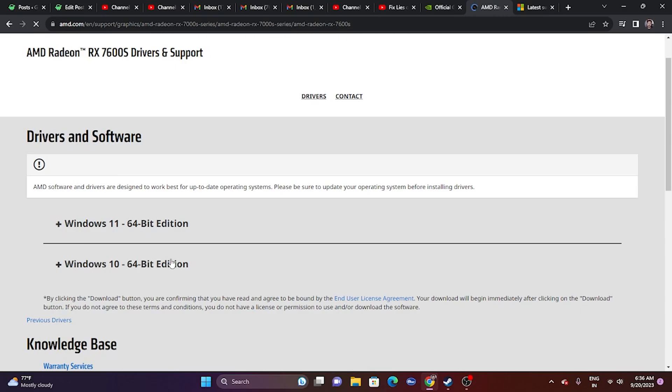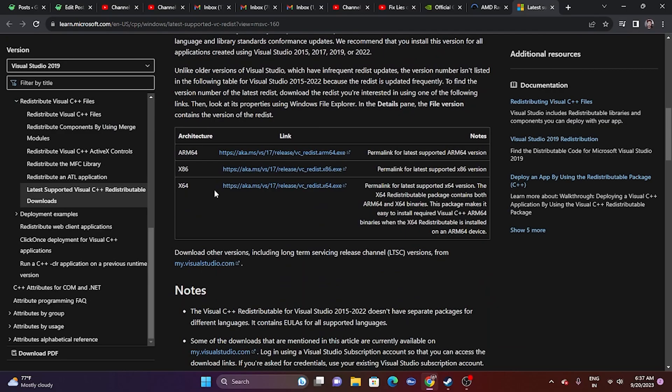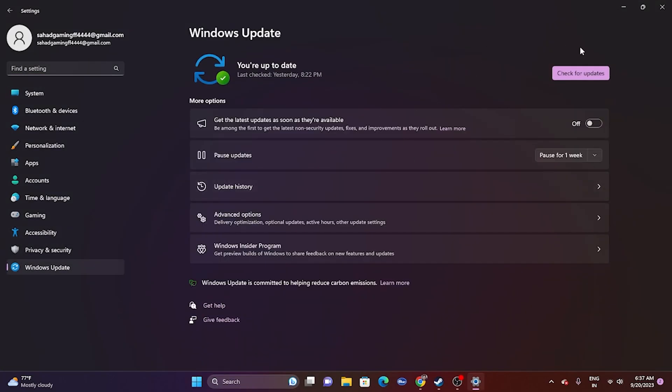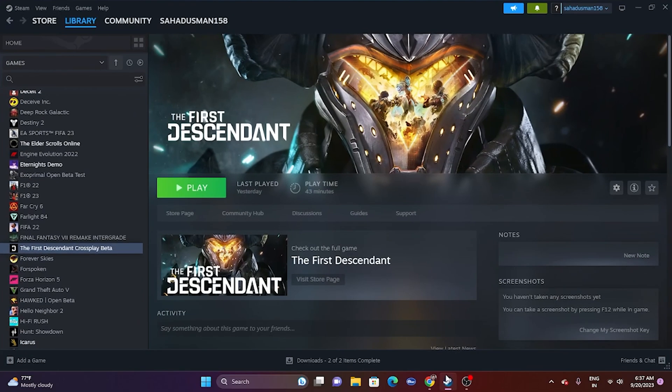You can also try installing Microsoft Visual C++ Redistributables — the link will be in the description. Download the x64 version if your system is 64-bit, or the x86 version if applicable. After installing, the issue should most likely be fixed. Also make sure Windows is up to date: go to Settings, then Windows Update, and ensure everything is current. Then close and try launching the game.